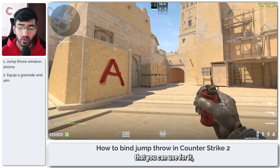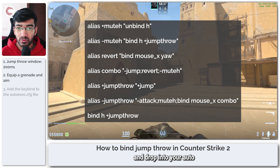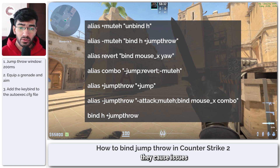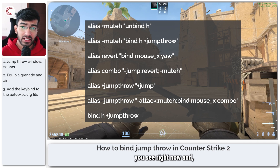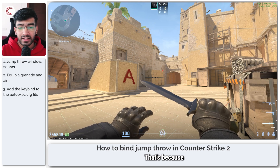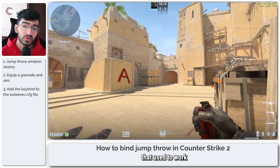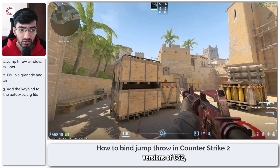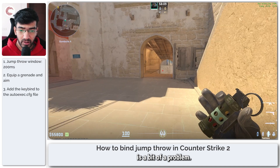Now there are key binds that you can use for it, and I will leave a key bind on the screen for you that you can use and drop into your auto exec file. But in my experience, they cause issues with the rest of your controls. For example, I tried the key bind that you see right now and all of the jump buttons on my keyboard stopped working. That's because Valve keeps updating and changing the game, so some commands that used to work before in CSGO or in older versions of CS2 just don't work anymore. And that, as you can probably guess, is a bit of a problem.